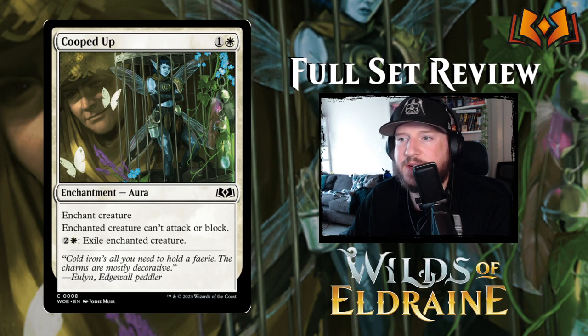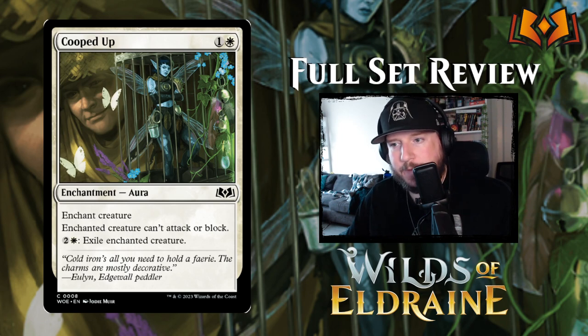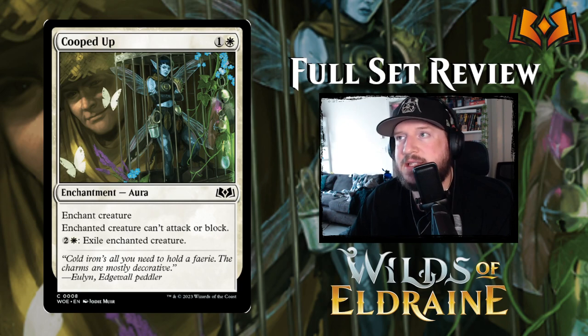Cooped Up is next: one and a white for an enchantment aura. We do have normal enchantments and normal auras — it's not just the token stuff. This one says enchanted creature can't block or attack, and you can pay two and a white to exile the enchanted creature. This is a nice little lockdown, something we see in white quite often, and this is just the newest version of it.